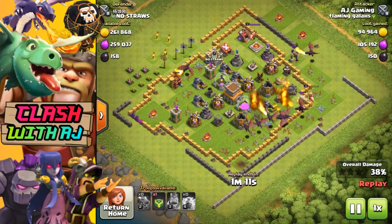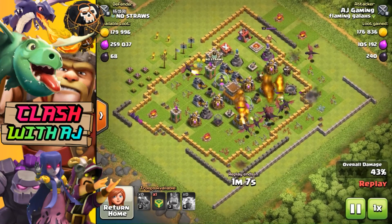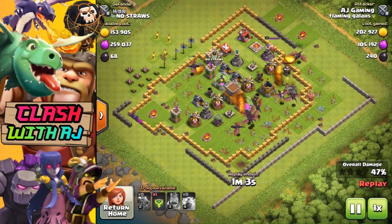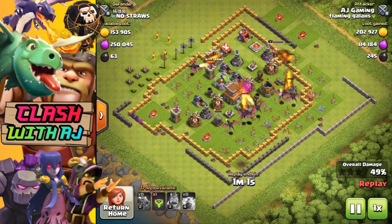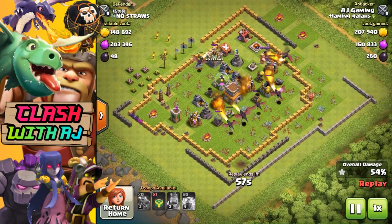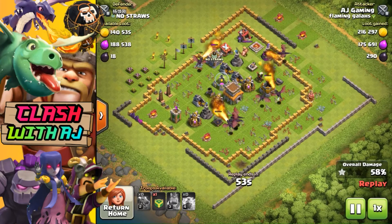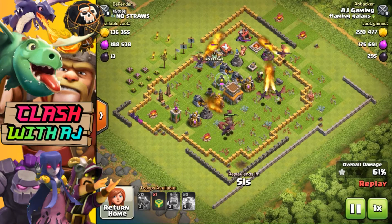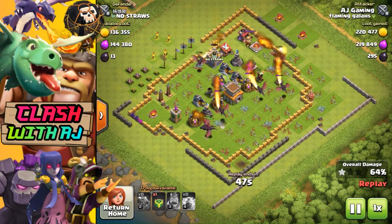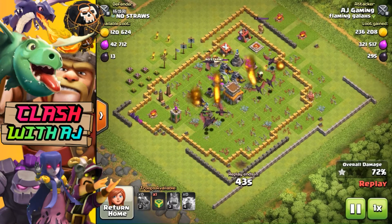As you can see, my king didn't stay up for too long but it distracted some of those defenses, which is perfect. It's only a level three king so it's not going to do too much damage. At Town Hall 7 you're generally not going to find many time fails just because the bases are a lot smaller compared to Town Hall 11 or 12.